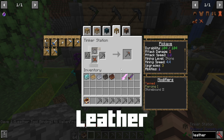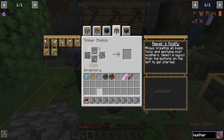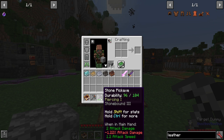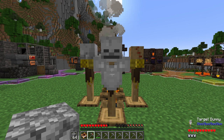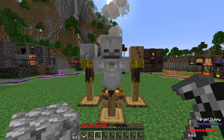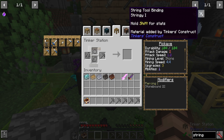Leather is actually rather unique. The tanned ability means the tool no longer takes double or more damage from certain actions. With a regular stone pickaxe you can drop from 96 to 94 durability from a single hit — taking double the durability damage because of how the tool is used. But with the leather bound pickaxe, it only takes one damage. It should also be mentioned that leather is only good for binding — same thing with string and vines. They're only going to be good for bindings; you can't use them as part of the main tool.